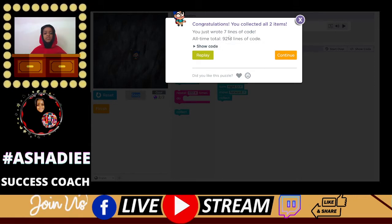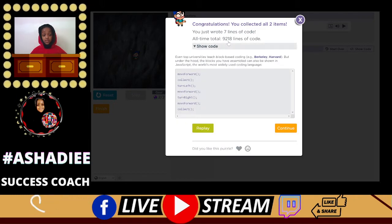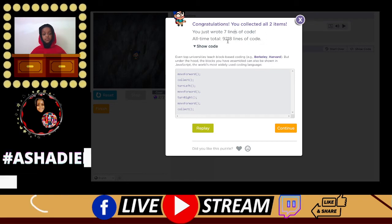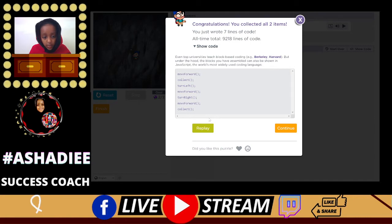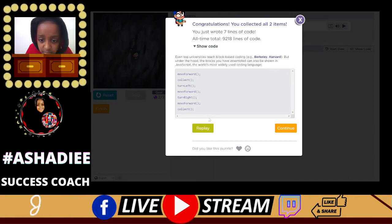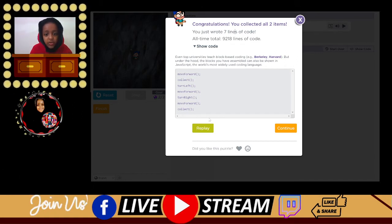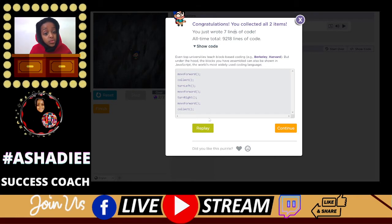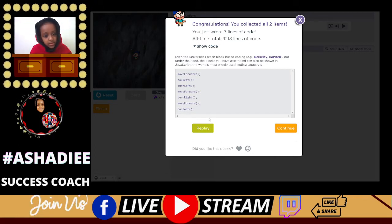All time total: 9,218 lines of code. So even the top universities teach block-based coding — that's Berkeley, Harvard University. But under the hood, the blocks we've assembled can also be shown in JavaScript, the world's most widely used coding language.